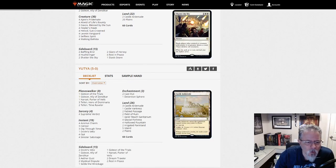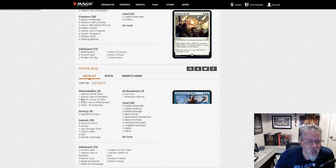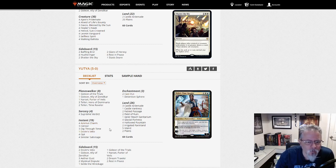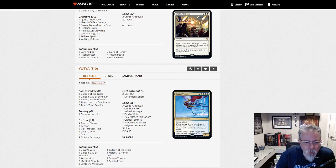UTI with a 5-0 with Blue-White Control. Azorius Charms, one Dovin's Veto, a couple Castouts. A fair number of Planeswalkers for the threat suite, Supreme Verdicts, no creatures main deck. Two Dream Trawlers are the only creatures in the sideboard. So this is definitely a Planeswalker Control deck.